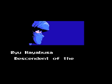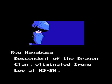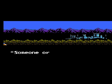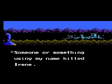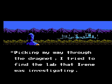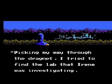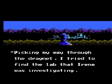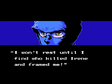Ryu Hayabusa, descendant of the Dragon Clan, eliminated Irene Liu at N3-SH space period. But why? I have no idea. 'I killed Irene? No! Someone or something using my name killed Irene!' Picking my way through the dragnet, I tried to find the lab that Irene was investigating. Just staring intently at it as I slowly scrolled to the right. Maybe I should just get off this conveyor belt. I won't rest until I find who killed Irene and framed me!